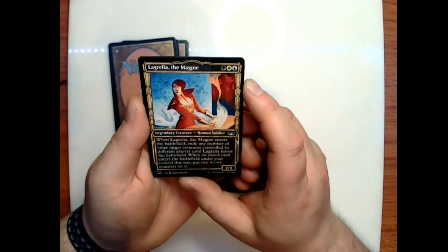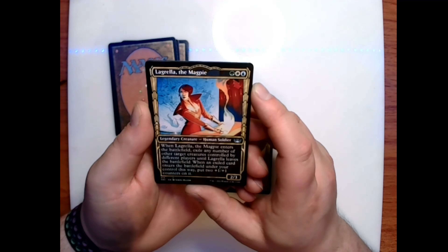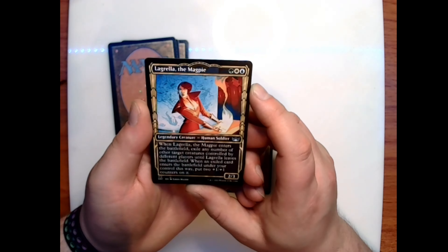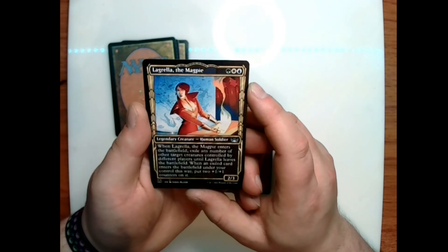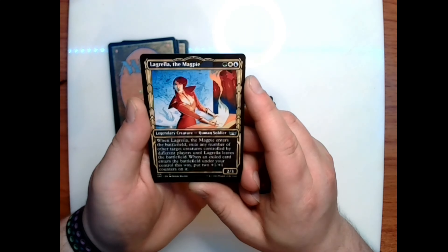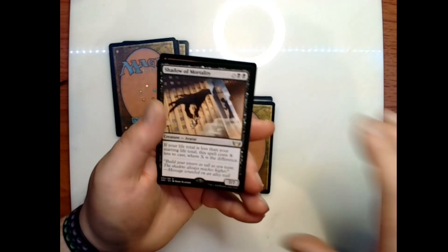Lagrella, the Magpie: green-white-blue for a 2/3 legendary human soldier — when she enters the battlefield, exile any number of other target creatures controlled by different players until Lagrella leaves the battlefield. When an exiled card enters the battlefield under your control this way, put two +1/+1 counters on it.